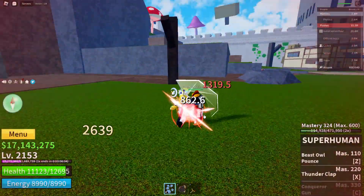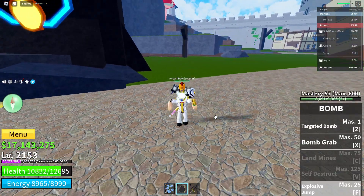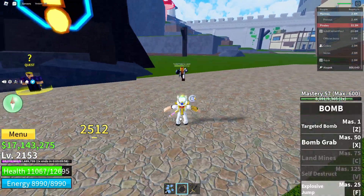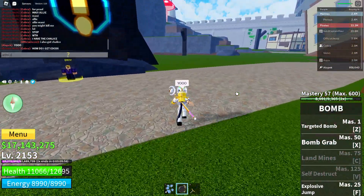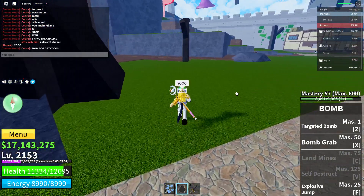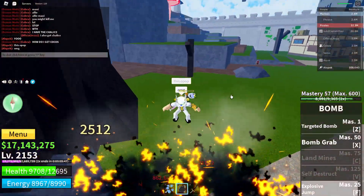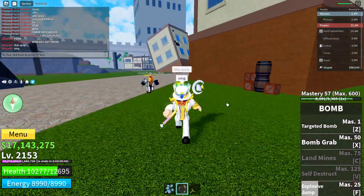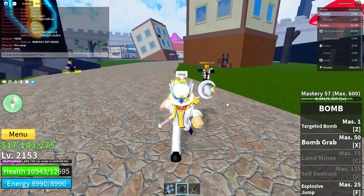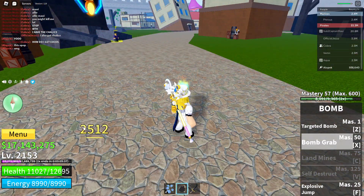Let's check out the damage on explosive jump — actually, let's just test the damage first. Explosive jump does 2,000 damage! This is OP. That's as good as the light fruit, bro.